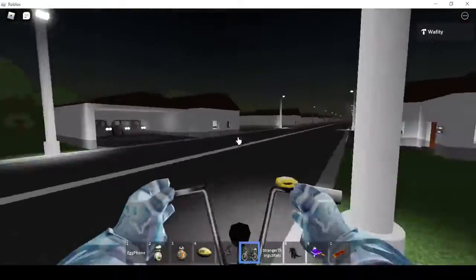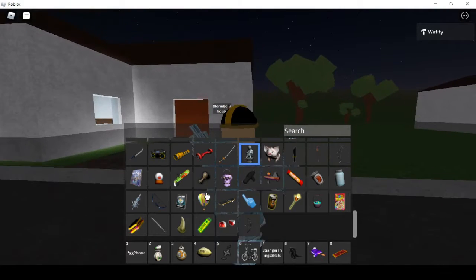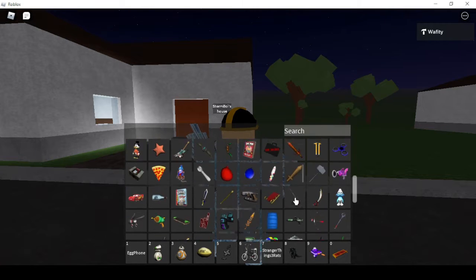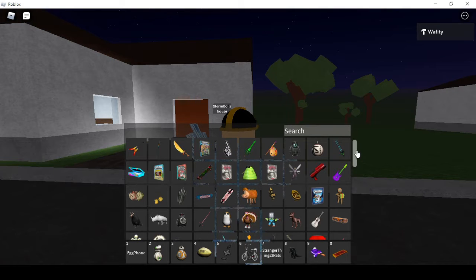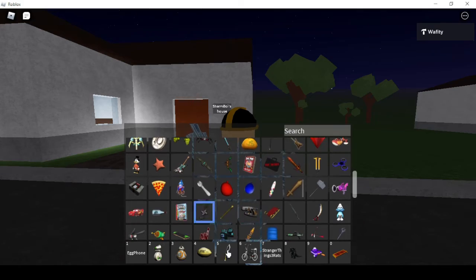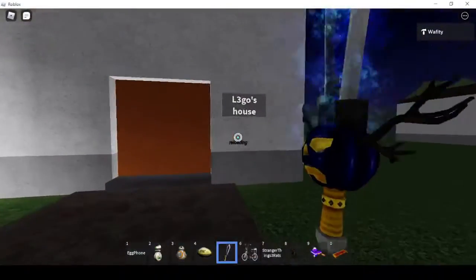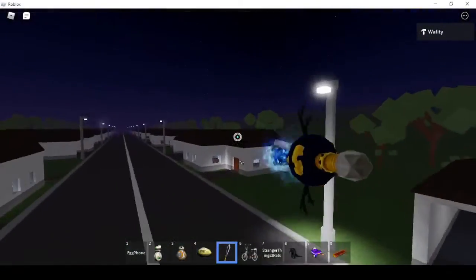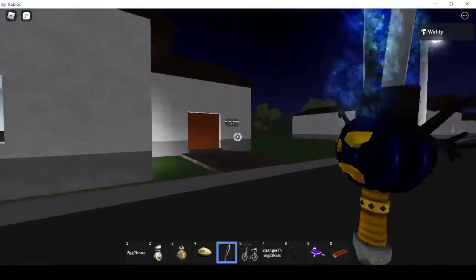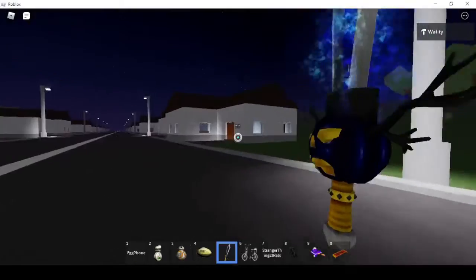I don't know if you guys can see the signs, but everyone has a house. I wish I had faster gear — I have so much gear and some of them are broken because of Roblox updates. This is Storm Boy's house, actually this is broken as well. My wi-fi might cut off. This is AV the Focus's house. Because of the lag it's actually making it harder.